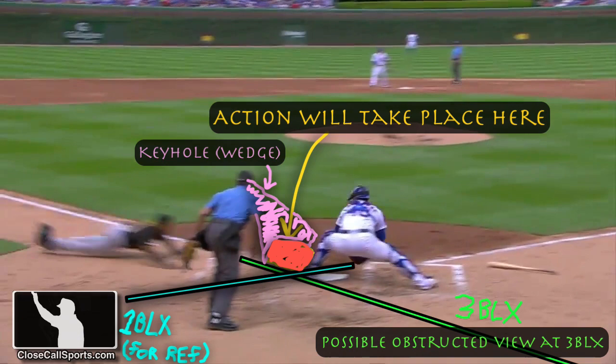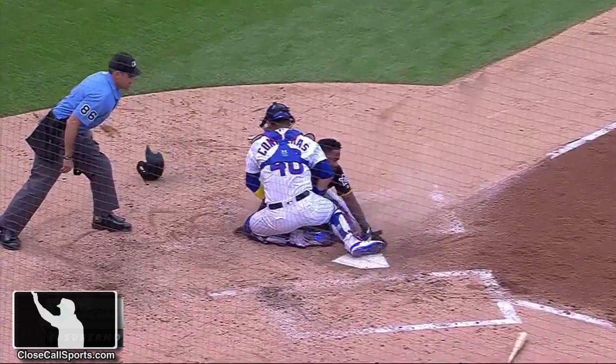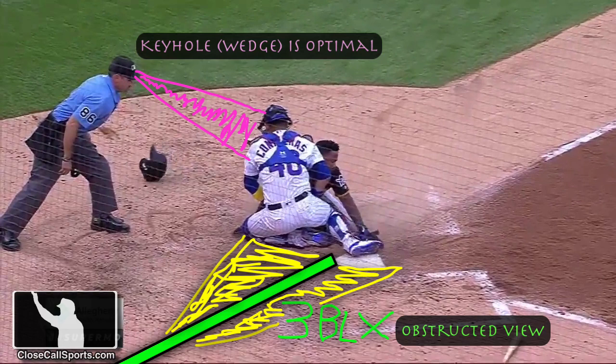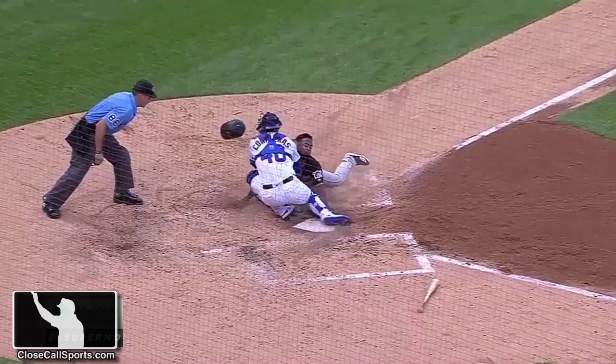I didn't see anything definitive to say he didn't touch the plate before the tag. The angle that Contraris has the ball from the first base side makes this one of the hardest calls for a home plate umpire. You're trying to figure out whether the guy has possession of the ball — from a college standpoint, does the guy have possession — while also determining if a tag is going to happen. This is the kind of play you hope doesn't happen to you, because it's really, really difficult. You've got to think it through — this is not an easy play for the home plate umpire.